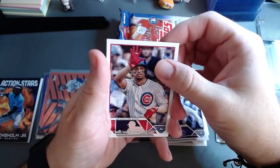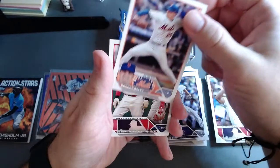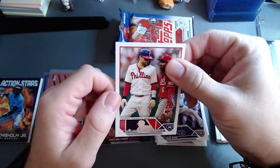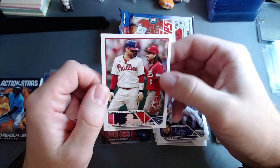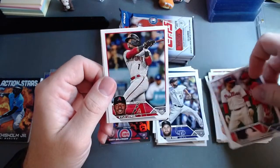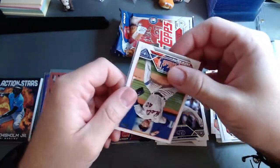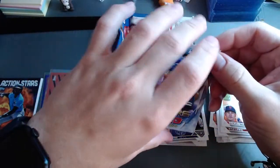Morales homers in five straight games. Castellanos and India — Johnny India, right? Catch up on base paths. True Smith. Julio Urias.